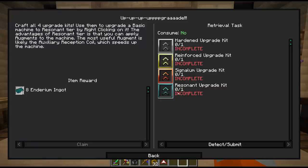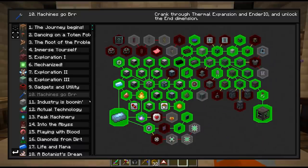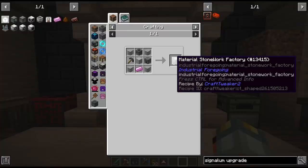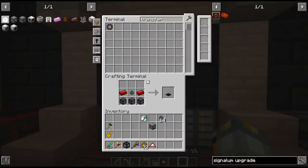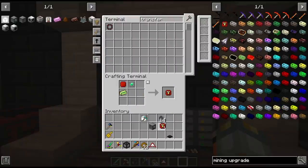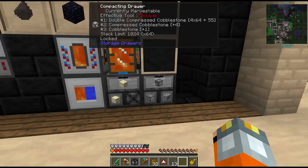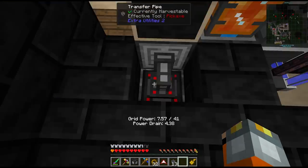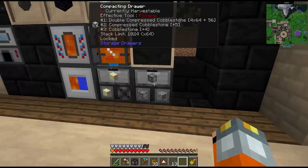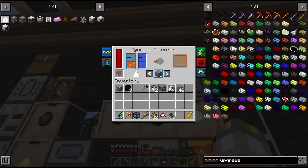Since we still can't craft these upgrade kits from thermal foundation, it's a good idea to look into a different cobblestone generating method. The material stonework factory might not be fast enough even with speed upgrades. So instead we're going to use the much cheaper transfer node with the mining upgrade. We moved the cobblestone setup, put water and lava on each side with speed upgrades and the mining upgrade - this is much much faster than the igneous extruder. We'll use the igneous extruder to make stone instead.